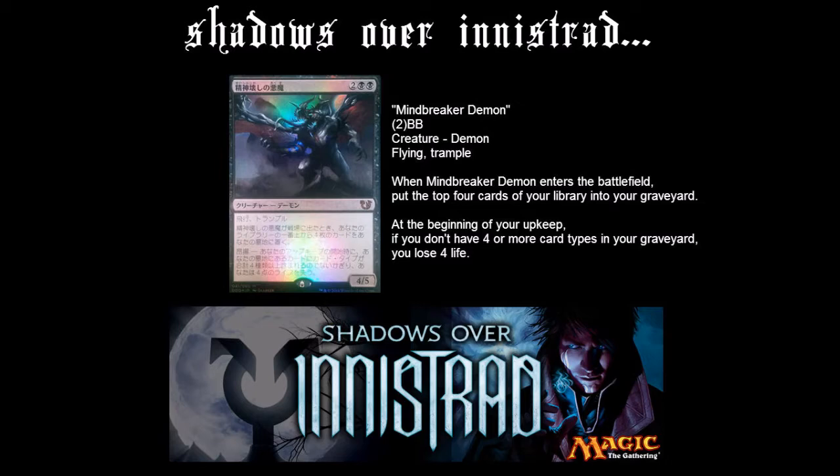When Mindbreaker Demon enters the battlefield, put the top 4 cards of your library directly into your graveyard. At the beginning of your upkeep, if you don't have 4 or more card types in your graveyard, you lose 4 life.